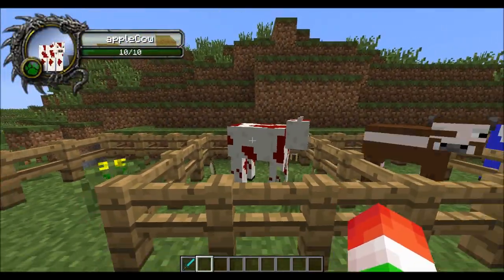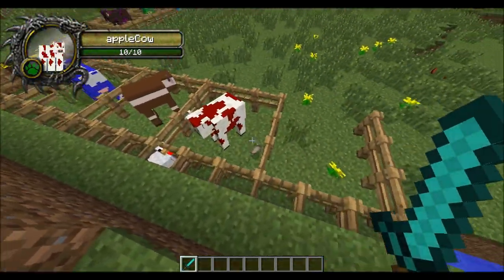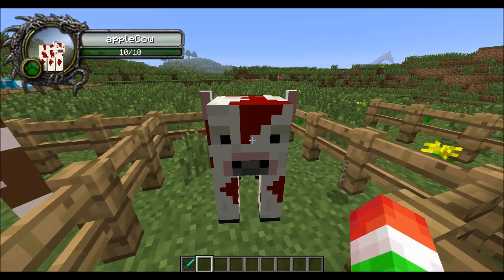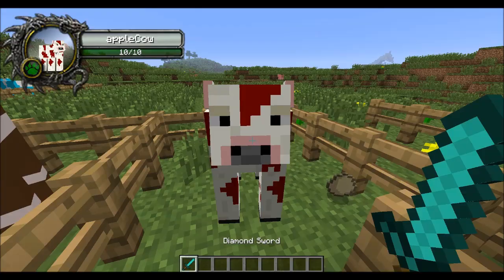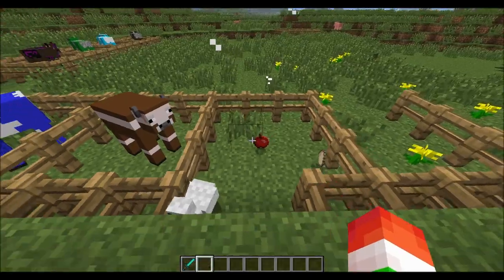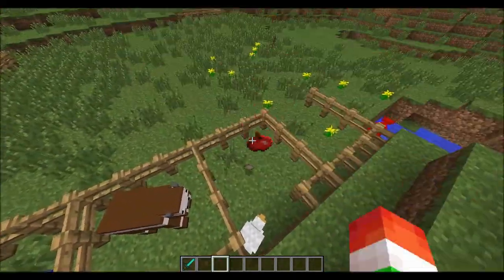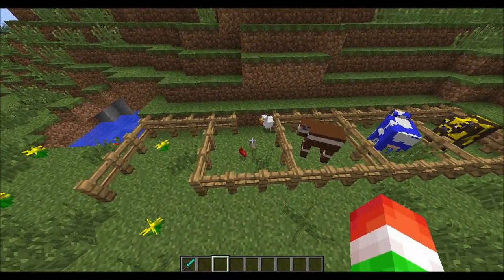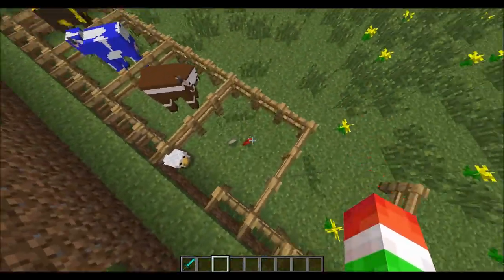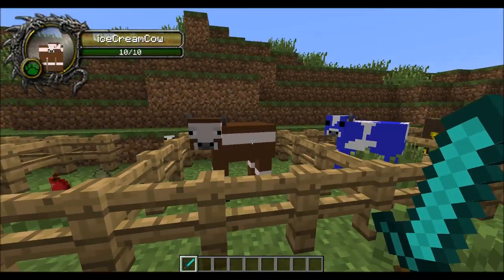Next is going to be the one and only the apple cow. This guy looks pretty cool — he is white and red. His face looks kind of intimidating, like he's ready to drop some apples, because that is what the apple cow does. He's going to drop some apples. In Minecraft, it's kind of hard to find apples compared to other foods. So it's going to be really useful if you come across apple cows — you can have a whole farm of apple cows and have a ton of apples.